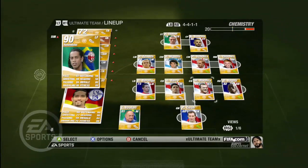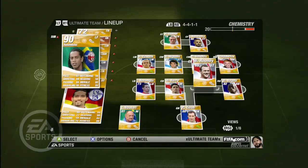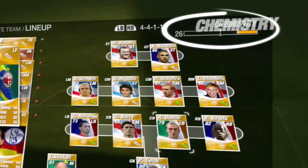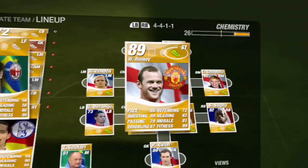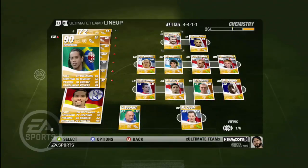Playing a player in his correct position is the easiest. If you play a striker in defense, he's not going to be happy, so play him in his correct position and you'll get a team chemistry bonus indicated by the position icon. Have a team full of players in their correct positions and you'll notice a real difference.